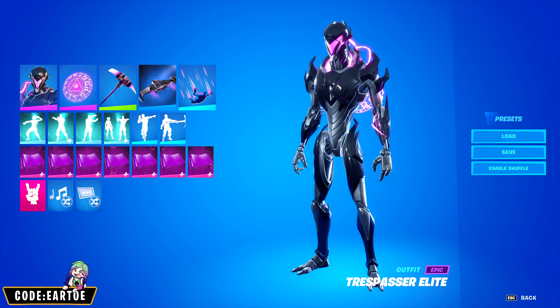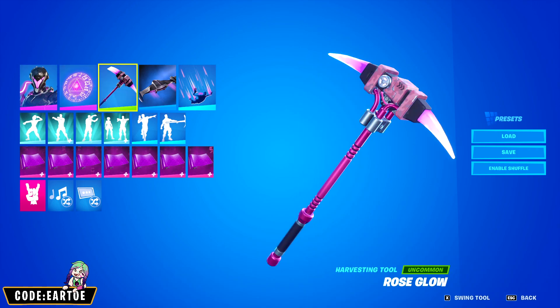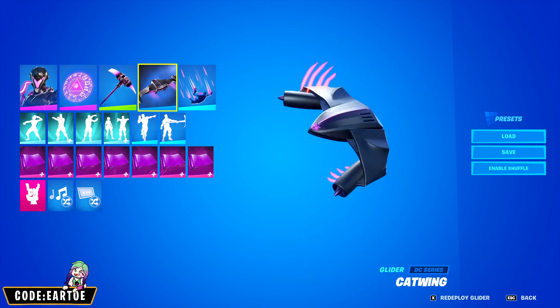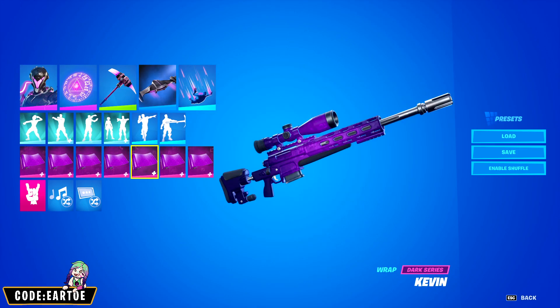Last but not least, we have yet another combo for the Trespasser Elite. For the back bling: Illusion Rune. For the pickaxe: Rose Glow. For the glider: Catwing. For the contrail: Hyperflight. And for the wrap: Kevin.